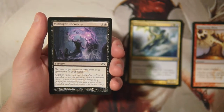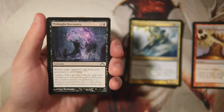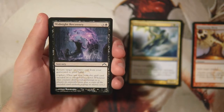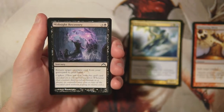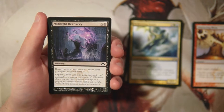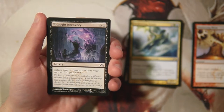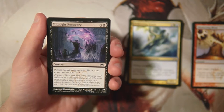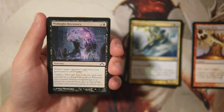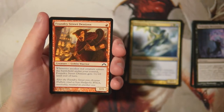Midnight Recovery is a sorcery for three and a black — return target creature card from your graveyard to your hand. It also has Cipher, so when you cast it you may exile it encoded onto a creature you control, and whenever that creature deals combat damage to a player you may cast a copy without paying its mana cost. It could theoretically be a repeatable effect with an unblockable creature. It's a decent recursion card but not something I'm looking to pick early.